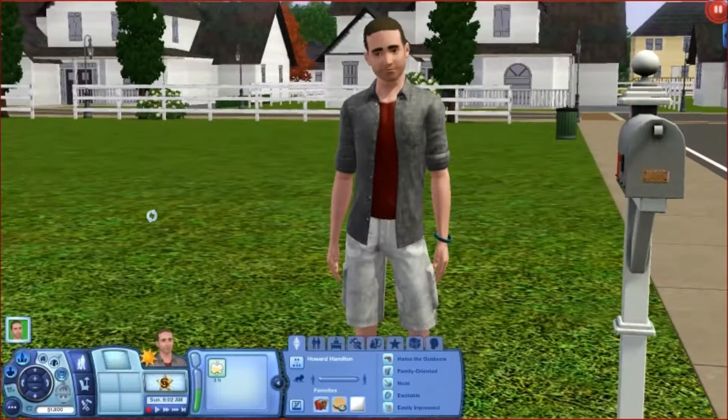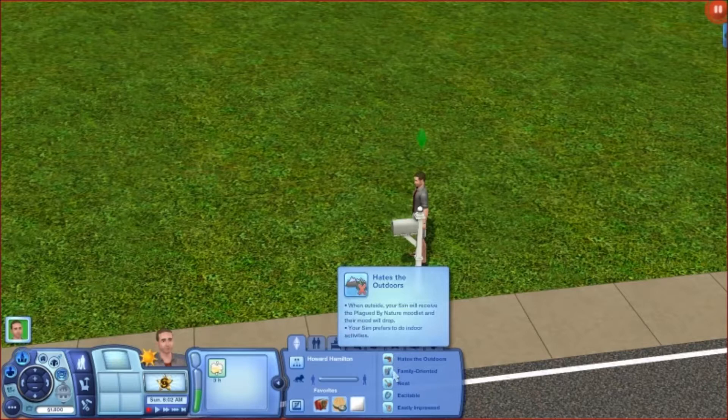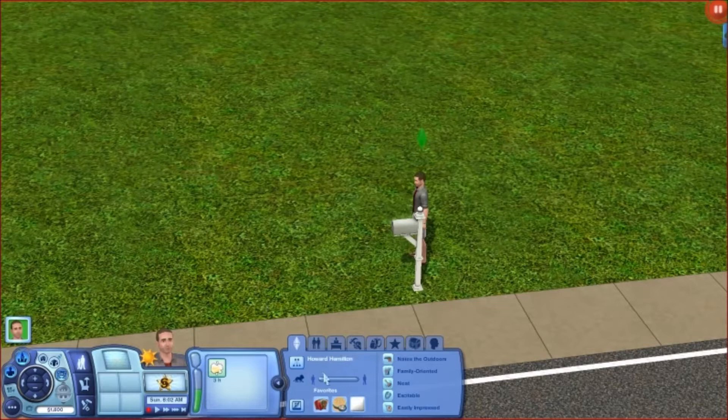I've already made the Sim. His name is Howard Hamilton, thanks to Andre for the name. I was going to do a video of making him, but it was kind of boring, so I just didn't. I randomized his traits and he hates the outdoors, he's family oriented which is good because it's a Legacy anyway. He's neat, he's excitable, and he's easily impressed.